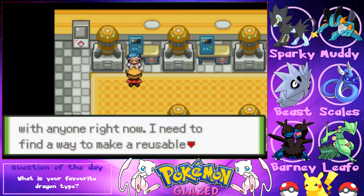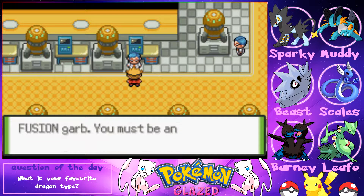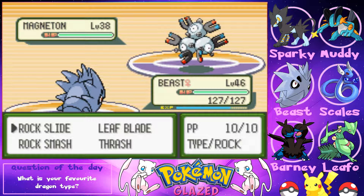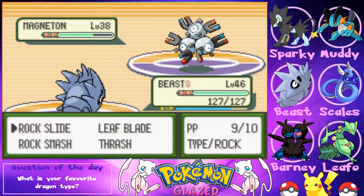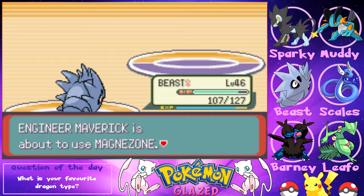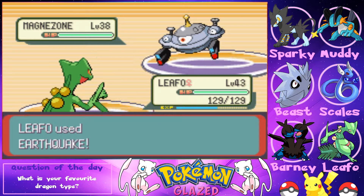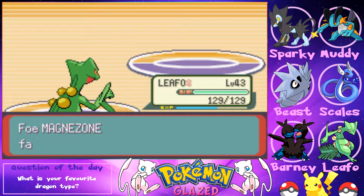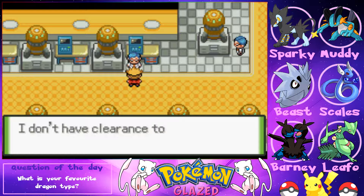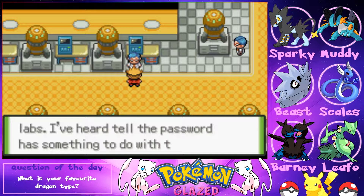Let's get in here. The lab researcher says he doesn't have time to deal with anyone and needs to make a reusable revive. He spots us as not wearing Team Fusion garb and calls us an intruder. We'll beat him with Leafeon using Earthquake — Magnezone goes down.